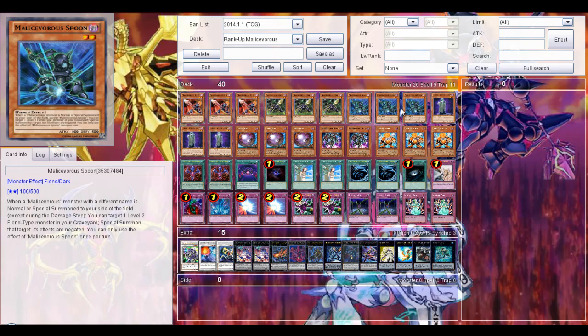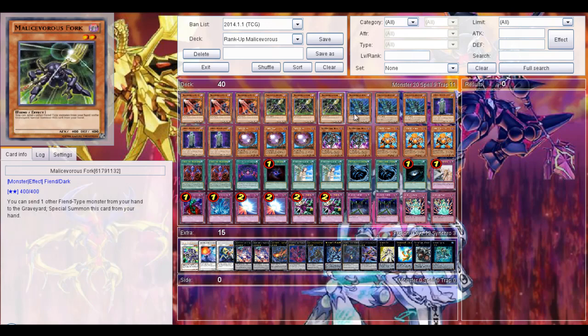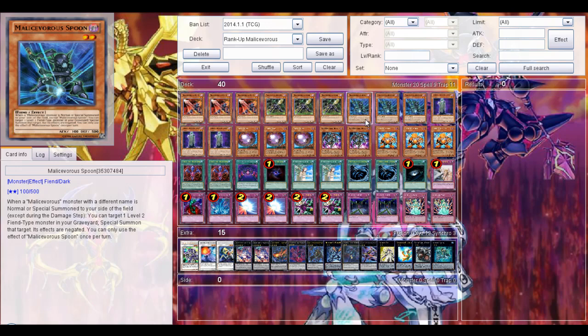Then 3 Mali's Wars Spoon. When a Mali's Wars monster with the same name is normal or special summoned to your side of the field, except during the damage step, you can target 1 or 2 monsters in your graveyard and negate their effects. Not that great — I have only triggered Spoon's effect once, so it's not that easy to trigger as well, but still pretty nice.